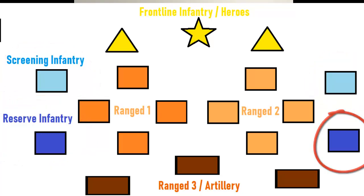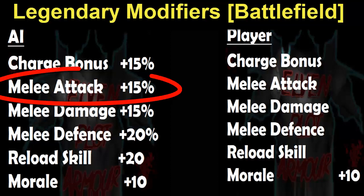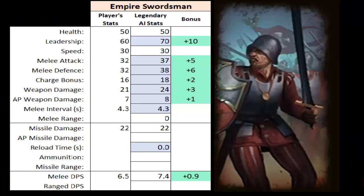On the battlefield, the Legendary AI essentially gets a 15% across-the-board increase to all stats, and the stat increases will not show up on the unit cards. Since this is a percentage, it's going to scale up for higher level units, and in some rare instances this 15% could transfer into maybe a 10 or 11 point buff — but up until the mid-game, you're most likely to only see an increase of between 2 and 8 at absolute most.